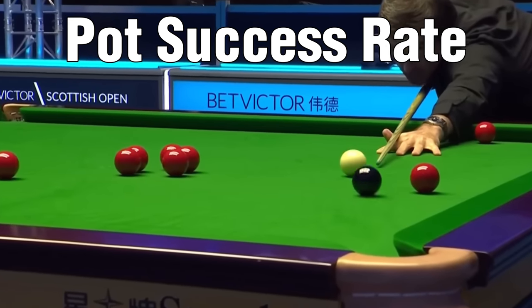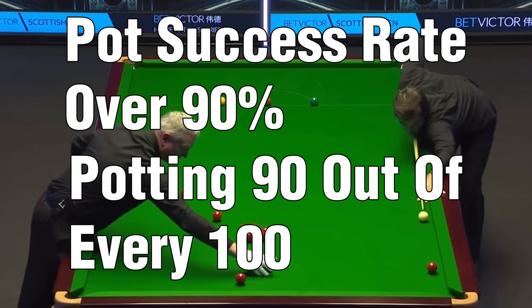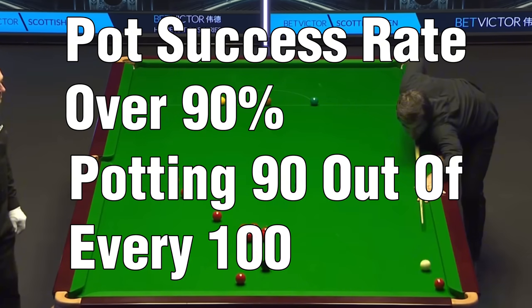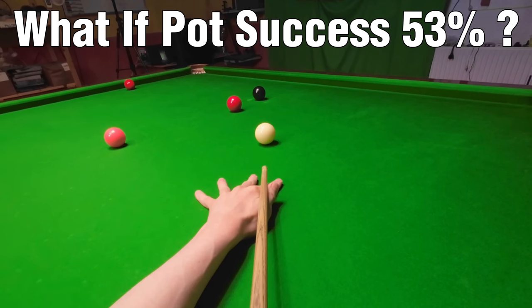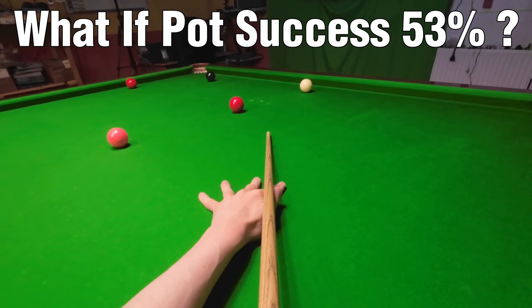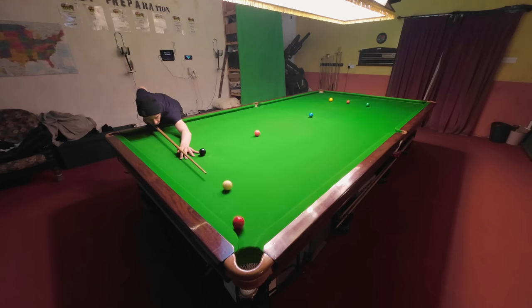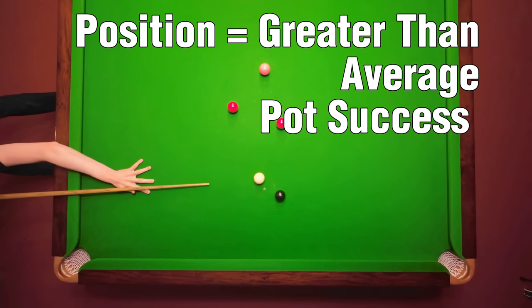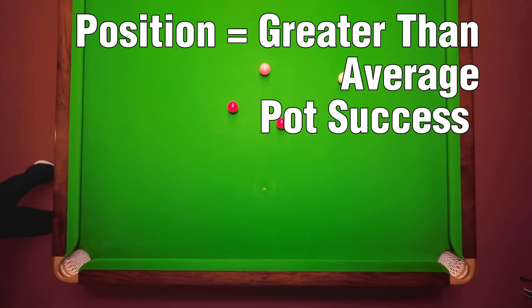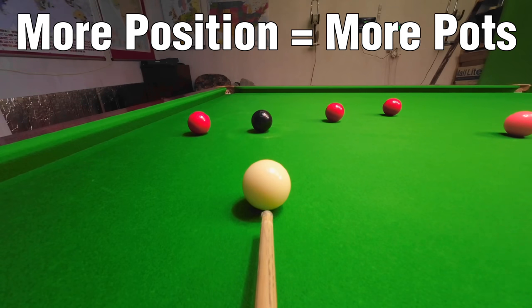When things are going well, a professional snooker player will be getting 90% — meaning for every 100 pots they attempt, 90 of them will be going in the pocket. It doesn't matter if your pot success rate is a lot lower than this, because I'm more likely to pot this red when I'm here in position on it than when I'm here, out of position on it. So we can define being in position as somewhere you're more likely to pot a ball than your average pot success rate. You can increase your pot success rate by staying in position longer.